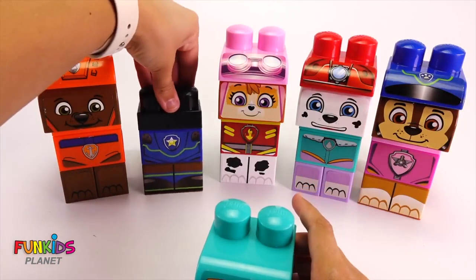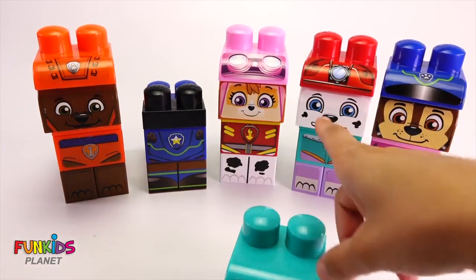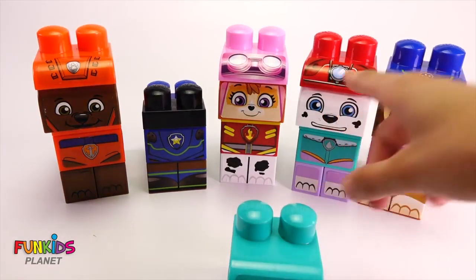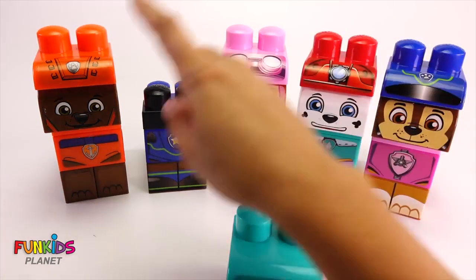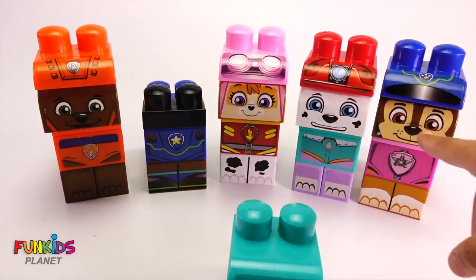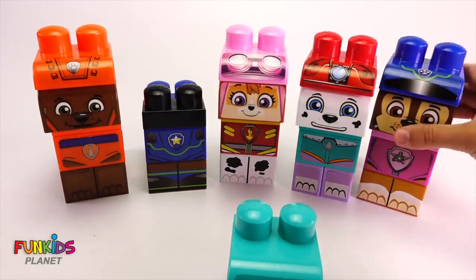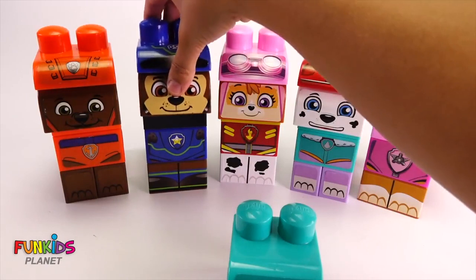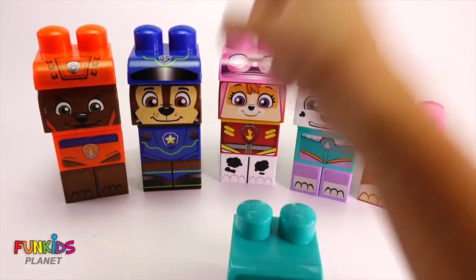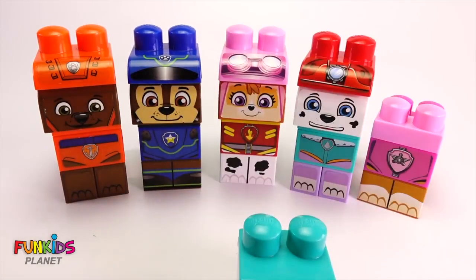Now we're stuck with a blue body. Which body has a blue head? Is it this one? Is it this one? There's looks like there's blue on it. No. What about this one? Nope. This one's already on the right body, so it has to be this one. This is Chase's head. Chase is all blue. Now we have Chase's blue all on the right body.